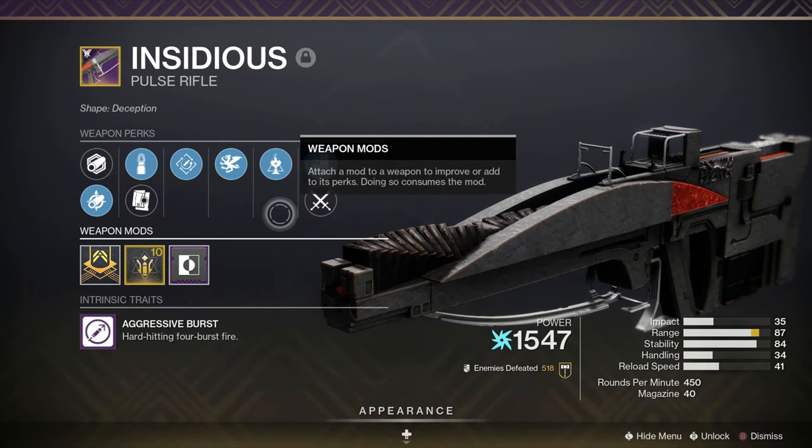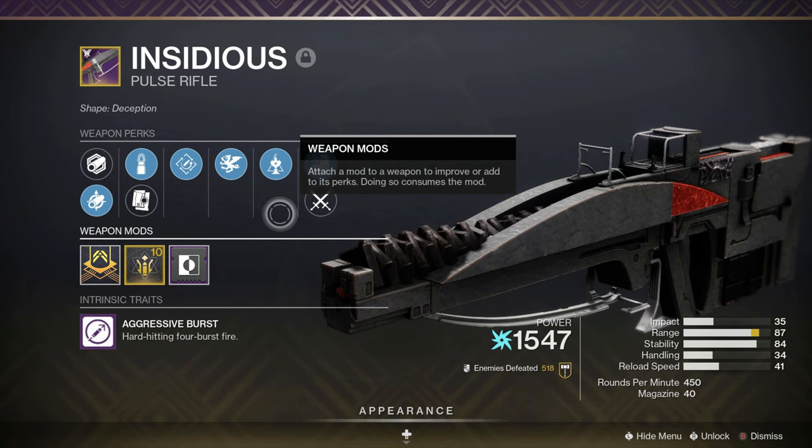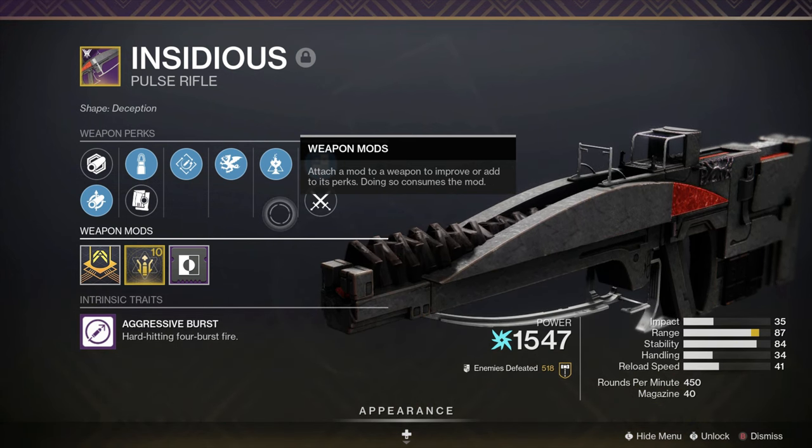This roll does not have Rampage, but I can imagine that Rapid Hit and Rampage would be absolutely disgusting on this pulse rifle. And for any of you guys that have used — I think it's called the Legal Action, the Monarchy pulse rifle...